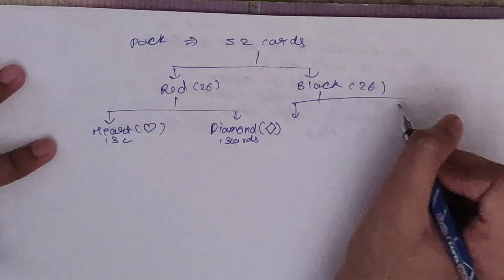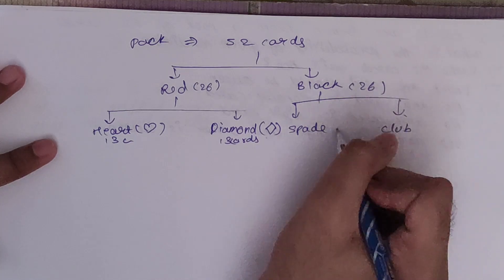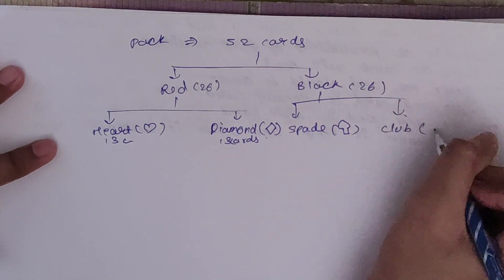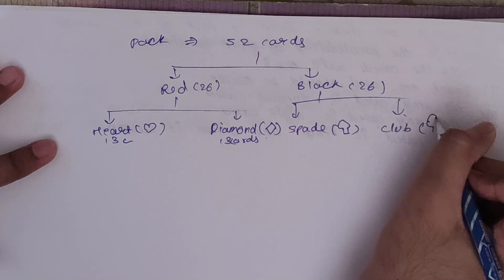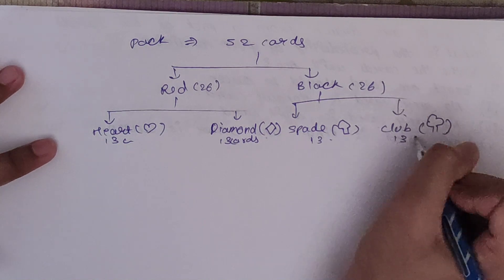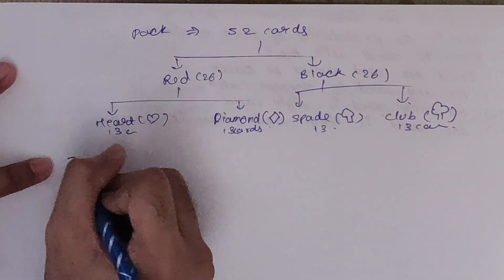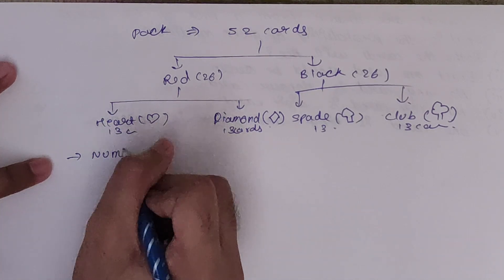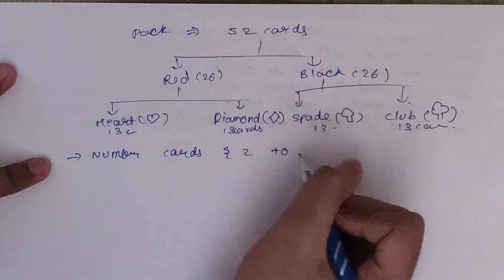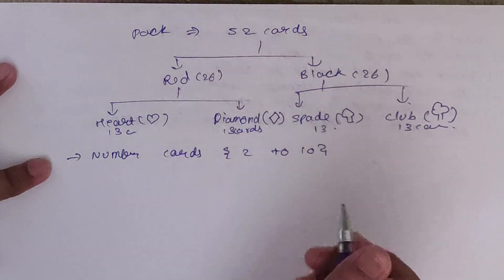Black is also divided into 2 categories: spade and club. Spade will be like this and club will be somewhat like a leaf. In this also you will have 13 cards and in this also 13 cards. In these 13 cards you will have two things: number cards, basically 2 to 10. Note one thing — I have not included 1; 1 is an ace here.